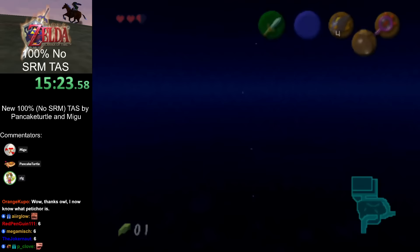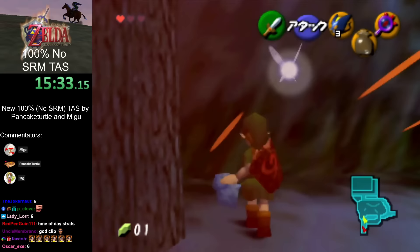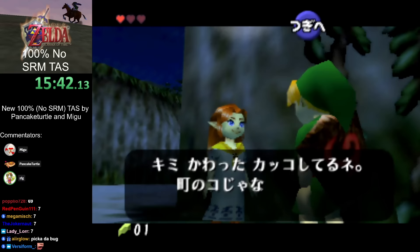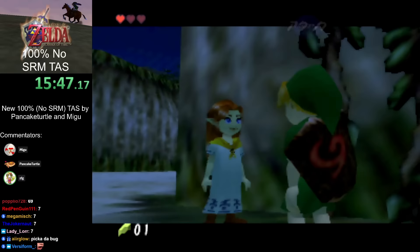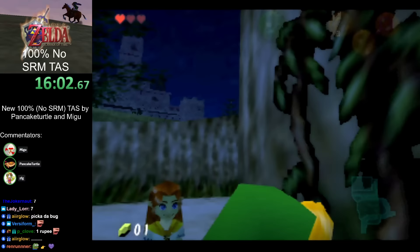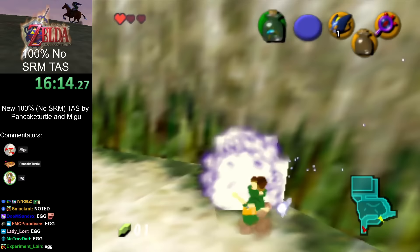When you first enter Hyrule Castle, you actually need to reload the area once in order to get Malon to spawn. That clip is actually the slowest way to reload but it's only one loading zone, so it wastes more time of day — which is what we want. It's slower in real time, faster game time. With Lens of Truth on C-Right, it will modify an item slot two slots to the right of Lens of Truth — that's the Hammer slot. So now we have Bugs in the Hammer slot.